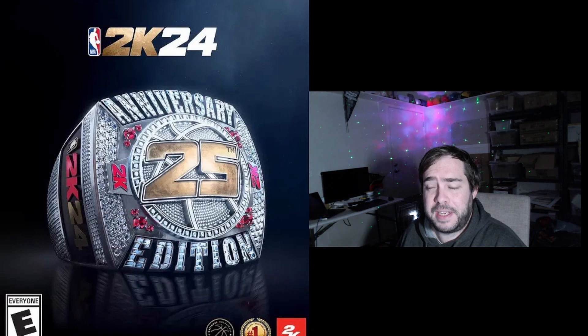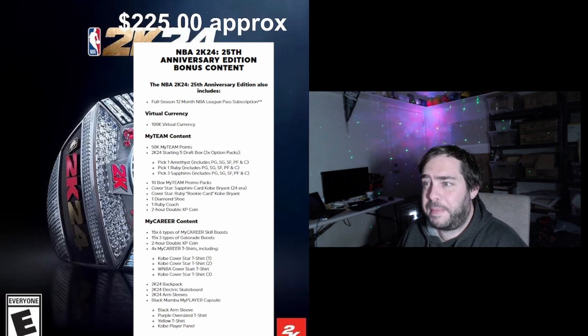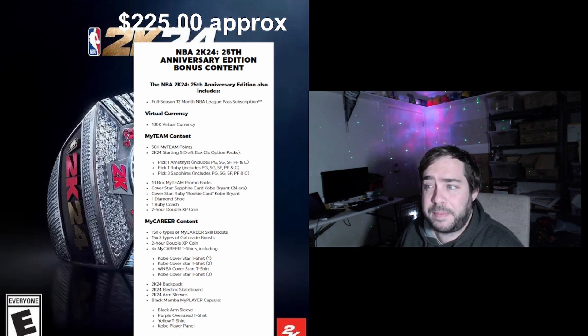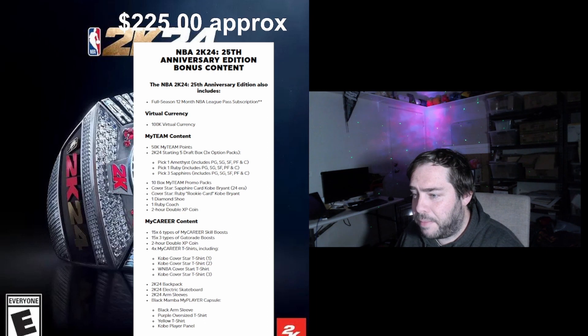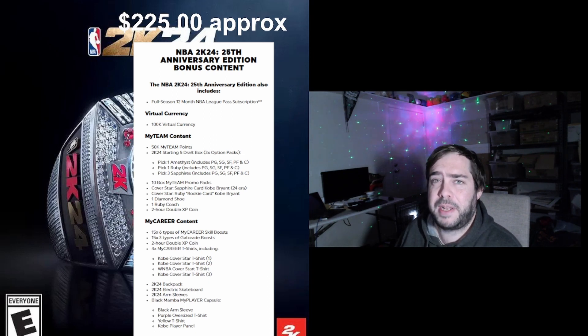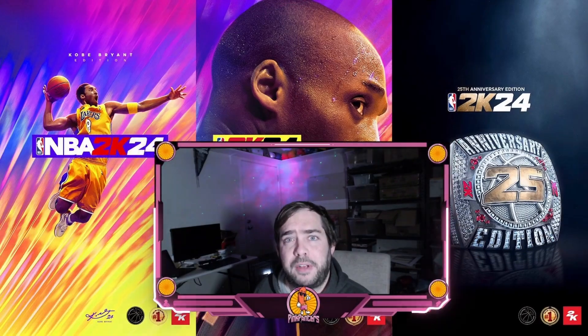The third and final version is the 25th Anniversary Edition, which has a cool ring on the cover. The price is around $225 Australian approximately, and I believe this one is digital only. The main difference is it comes with a full 12-month NBA League Pass subscription, which they also did last year. You also get the Black Mamba MyPlayer Capsule — the black arm sleeve, purple oversized t-shirt, yellow t-shirt, and the Kobe player panel. Everything else is as per the Black Mamba Edition. The value really comes from the NBA League Pass, since that's usually a couple hundred dollars on its own.